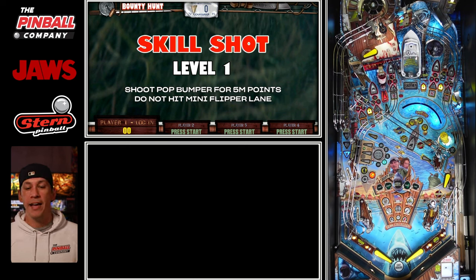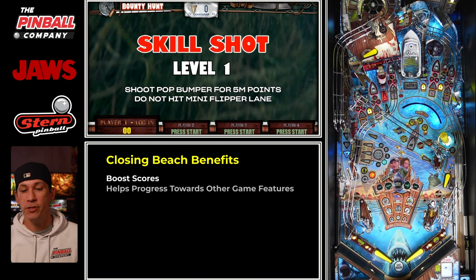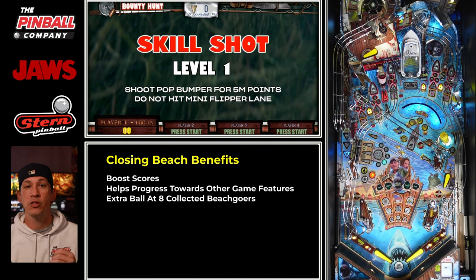Now it's time to learn how to close beaches, and that's a huge part of this game. Once you see this, you won't be able to unsee it. Why does closing beaches matter? It will boost your scores, it'll light other features such as Pippet, and it also gives you the potential for an extra ball — which means more points or a longer game, which equals more point opportunities or more progression through the game.